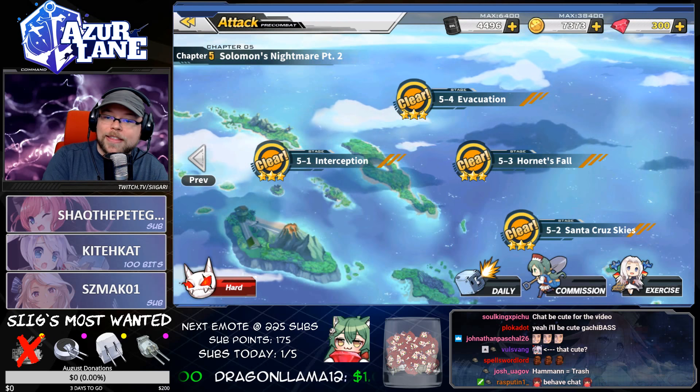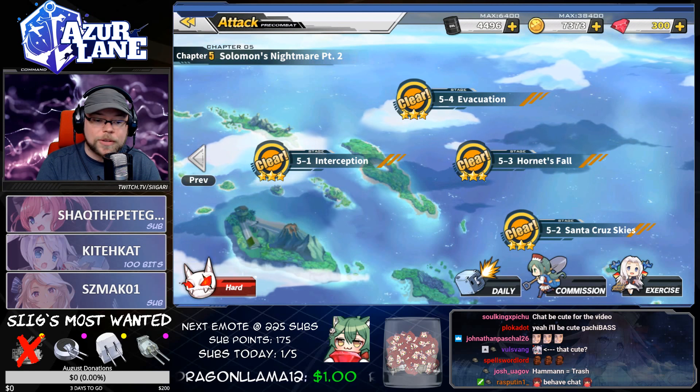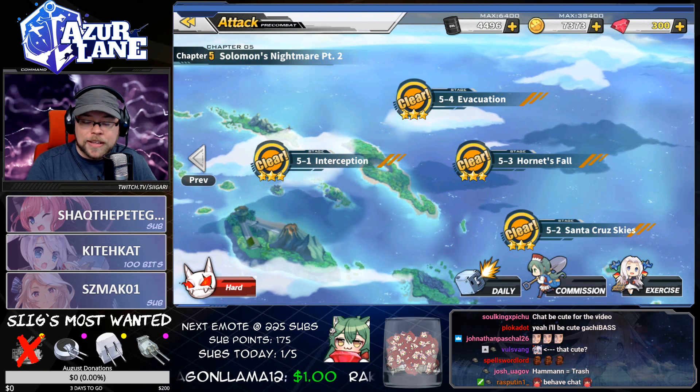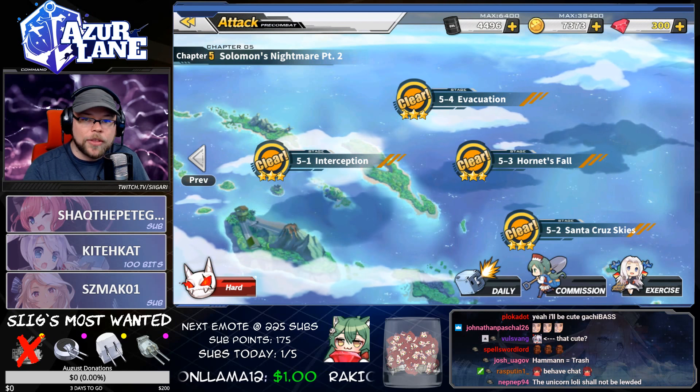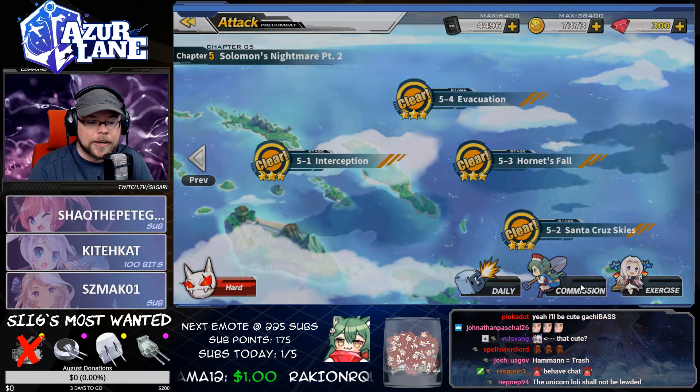Commissions are one of, if not the best, way to earn consumable resources while you play Azur Lane. Let's begin by going to the commissions screen. Once you're on the world map screen, you can click commissions down in the corner of your screen here.